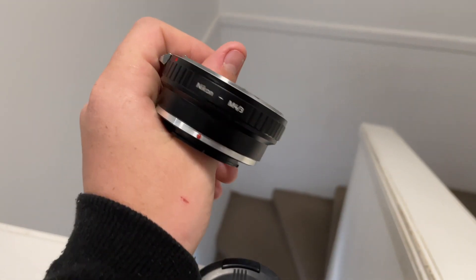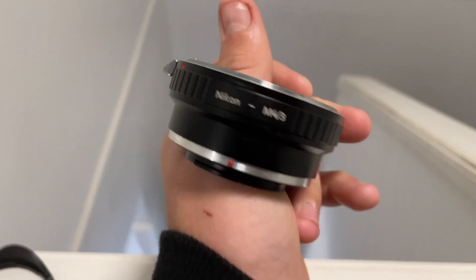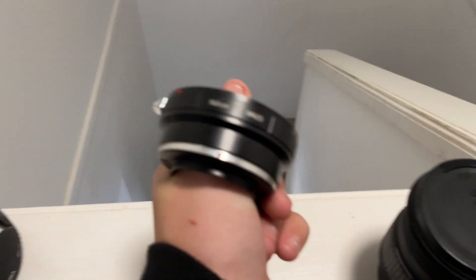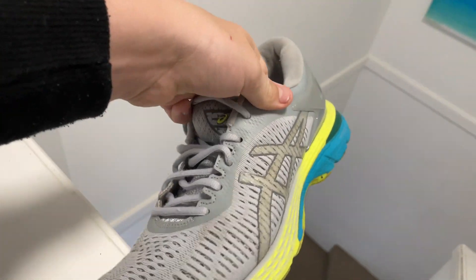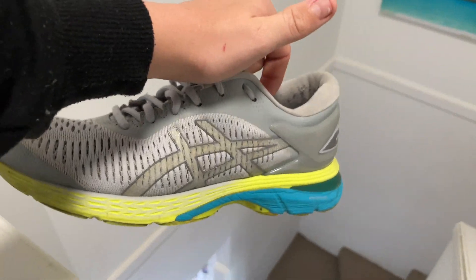We've also got what I believe is a teleconverter for the Nikon. These do really well for me — I get around $30 at least for these, though it could be a bit less or more. I'll put comps for both items up on screen. I also got this pair of Asics shoes. I'm doing less shoes now, but they were in good condition — paid $15, should turn them into $50 or $60 pretty quick.